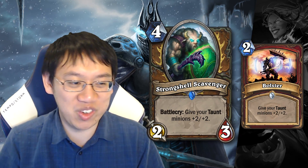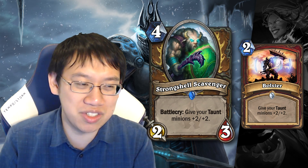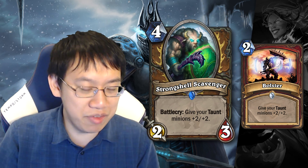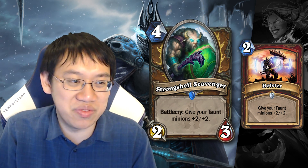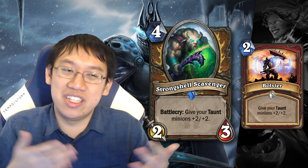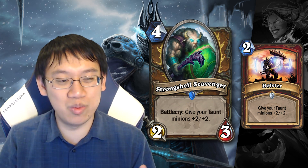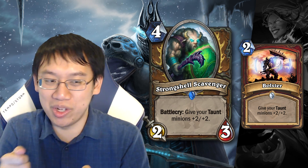Strongshell Scavenger: 4 mana, 2/3. It's got the warrior Bolster effect — give your Taunt minions plus 2/plus 2. Strongshell Scavenger is going to be even tougher to use than Bolster because it costs 4 mana, and you usually want to buff your taunt minions right after you play them. If you manage to buff 2 taunt minions with it, that's value. But given the entire set now, I don't believe the Scavenger will see play due to the lack of ability to create lots of small taunt minions.